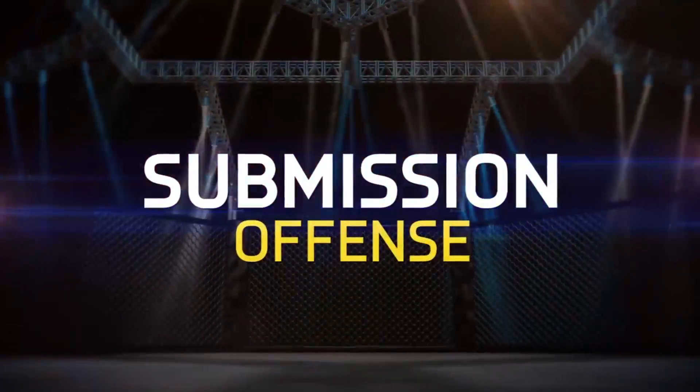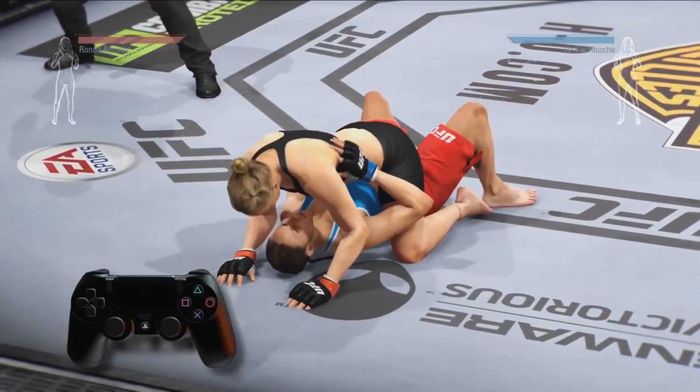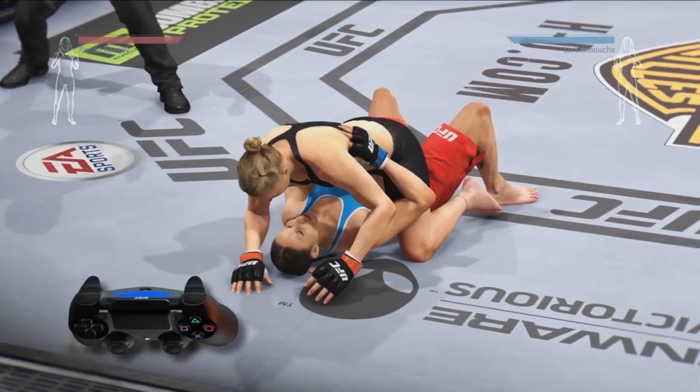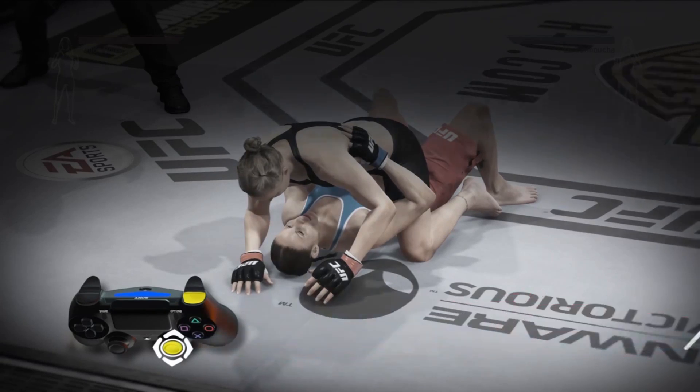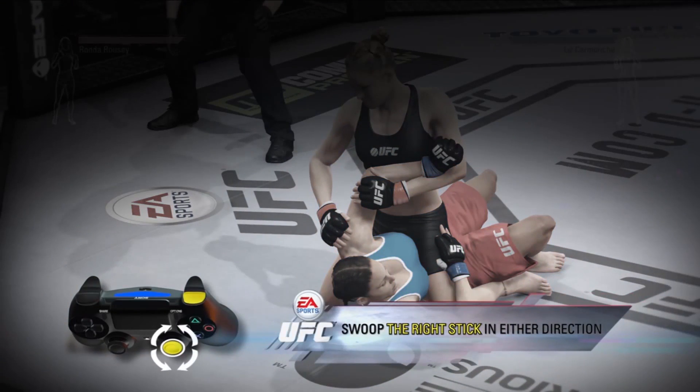Welcome to EA Sports UFC's submission tutorial. Let's focus on offense. When on the ground, you can initiate submissions from both the top and bottom positions. Hold the R1 button and push the right stick left, right, up, or down to initiate different submissions. Once a direction and a submission are chosen, swoop the right stick in either direction to lock it in.